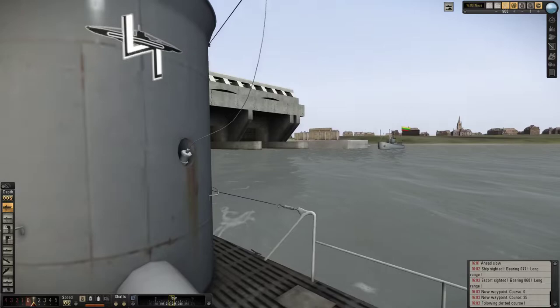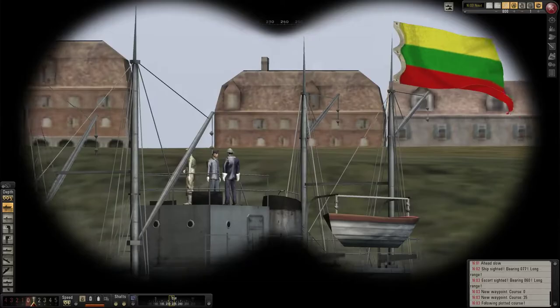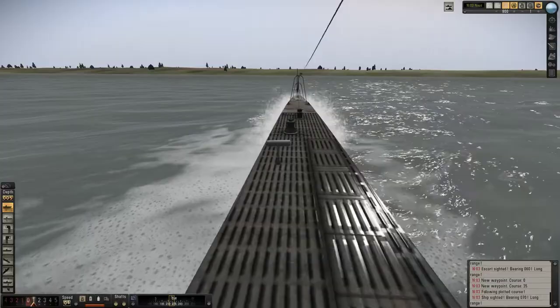I'm going to zoom in here with my binoculars. We've got a couple of other U-boats here in the port, leaving the U-boat pen — very similar to the ones you see in Das Boot if you've watched that. Oh, there's a Lithuanian ship. This is our deck gun — 8.8cm deck gun. It's capable of sinking some shipping, so long as they don't have any guns to fire back with.